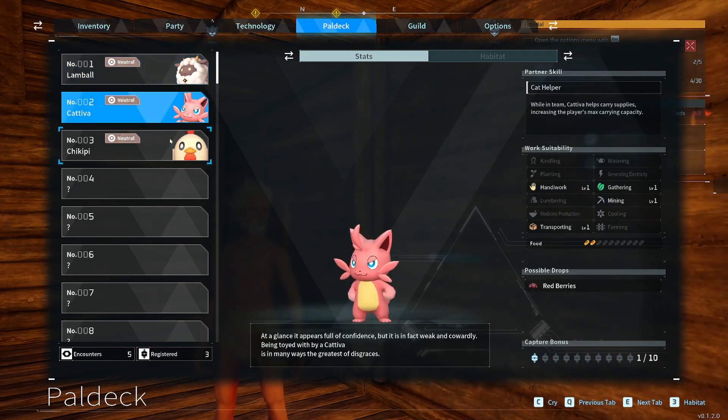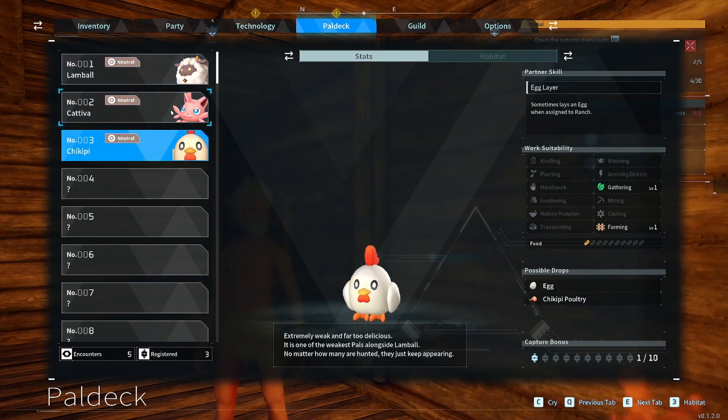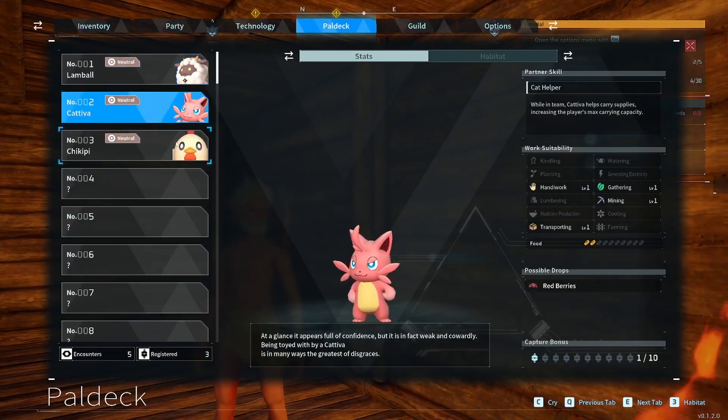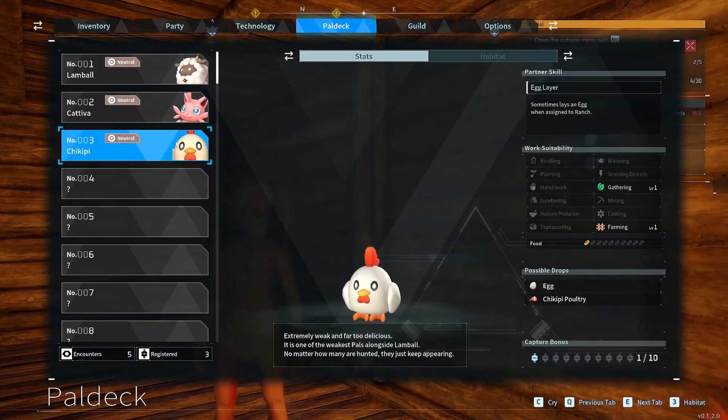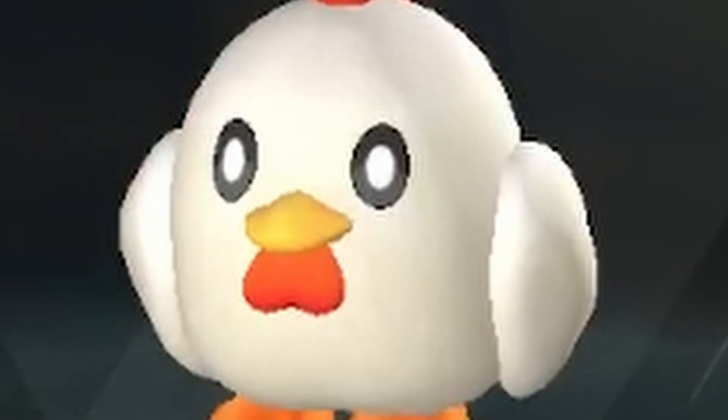Catch a variety of different pals. They have different abilities detailed in the menu on the side. Cats are good for building and gathering. Sheep are the same and can also give you wool. Chickens lay eggs and can also farm, but they're not very good at it.